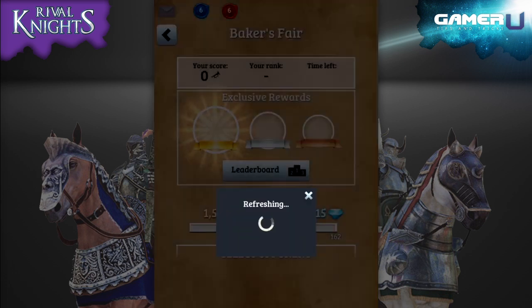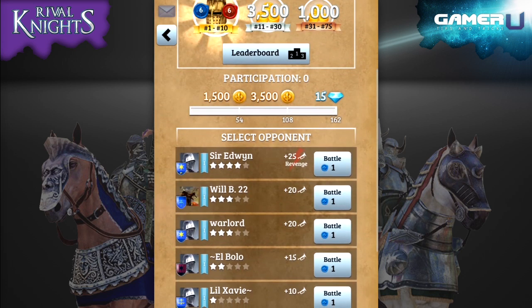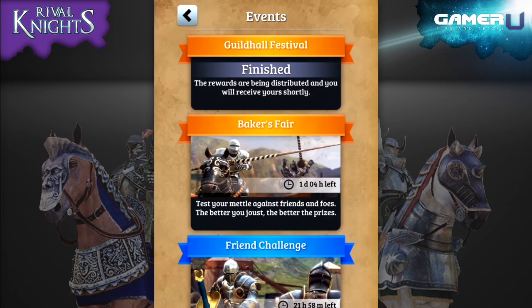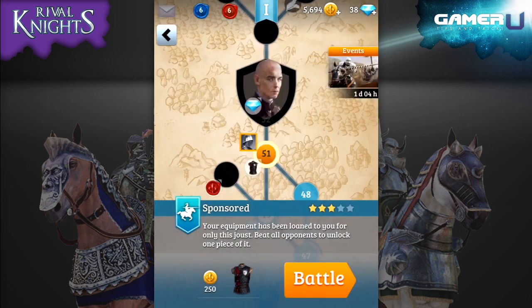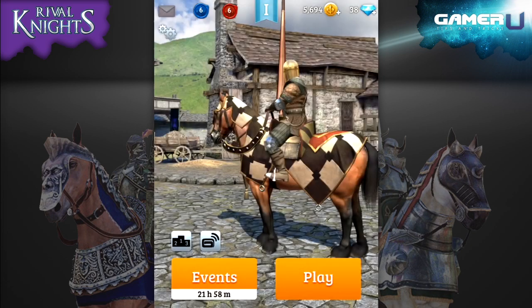The social seals are your lives for the game events and let you take part in the different tournaments that the game has. While these won't refill as easily as the royal seals do, I have noticed that you can use them all and normally have at least one refill in that time. Furthermore, if you make friends in the game, they are capable of sending social seals to you — just make sure to send some back.